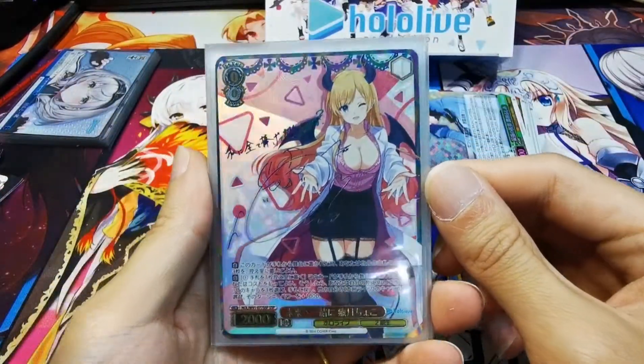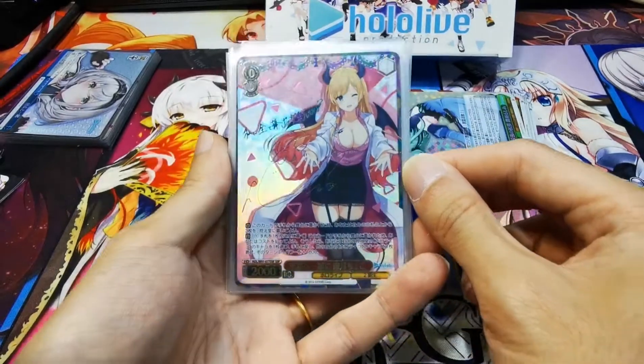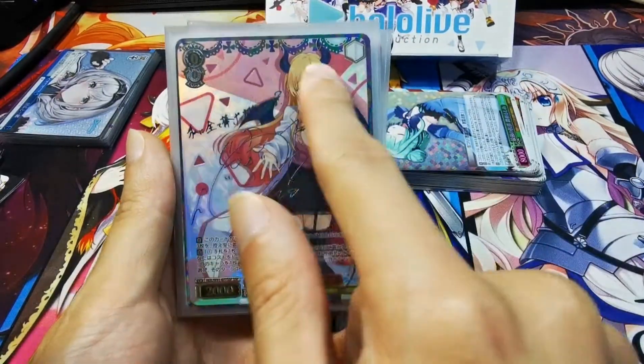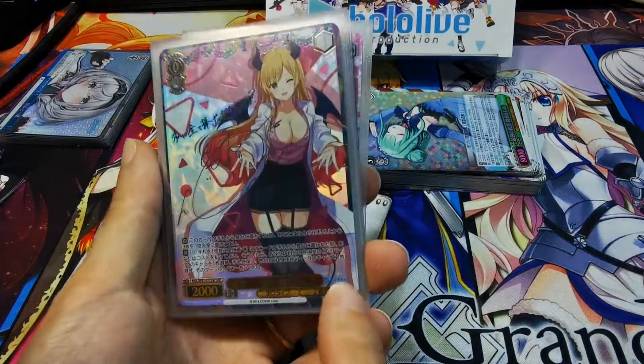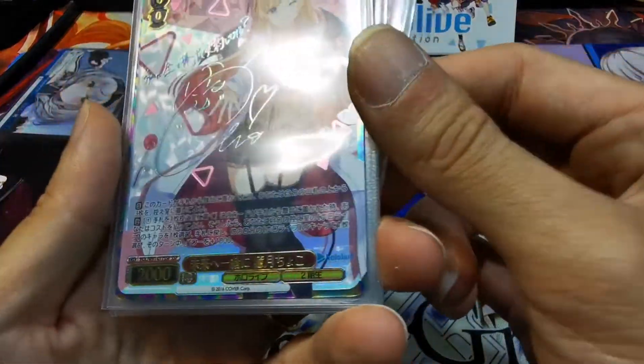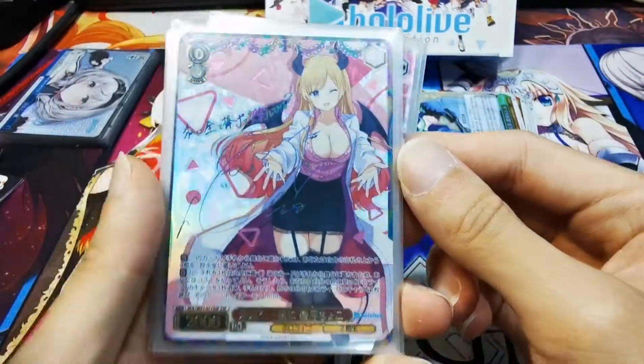This is the SSP that we pulled from the case — very nice. Like I mentioned before, I like how for the SSP they added this border around the card, which is a very nice touch. And if you look carefully, the border has that rainbow metallic foiling.